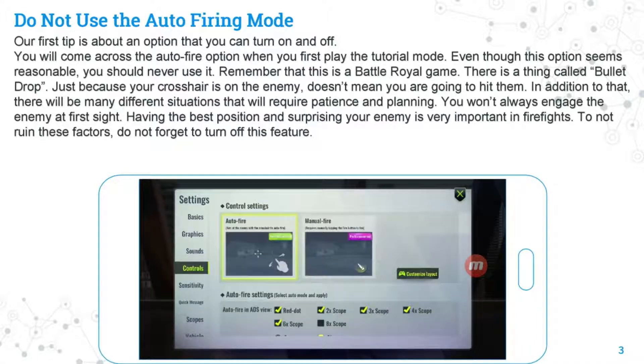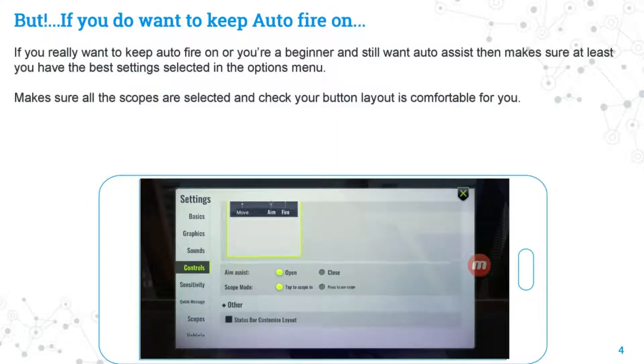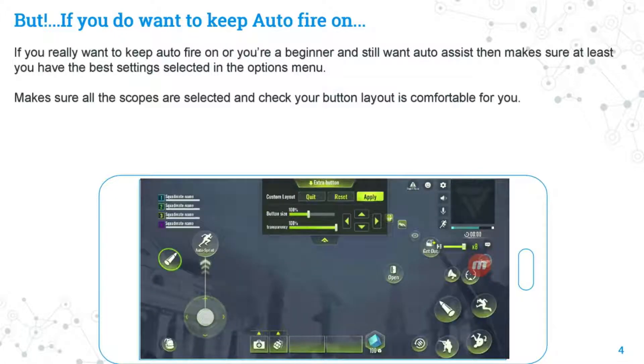To avoid ruining those factors, do not forget to turn off the auto fire feature. However, if you do want to keep auto firing on — for example, if you're a beginner who still wants auto assist — at least have the best settings selected in the options menu. Make sure all scopes are selected: times two, times four, times six, and times eight. Also check that your button layout is comfortable for you.